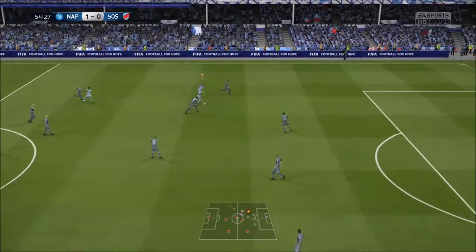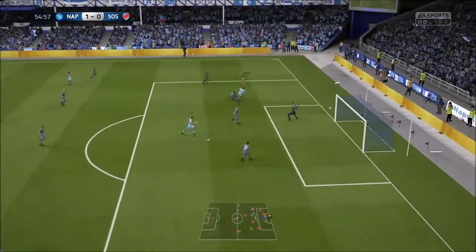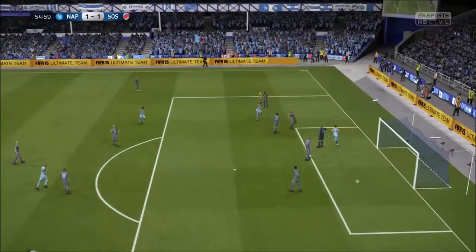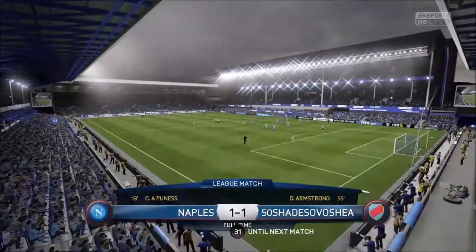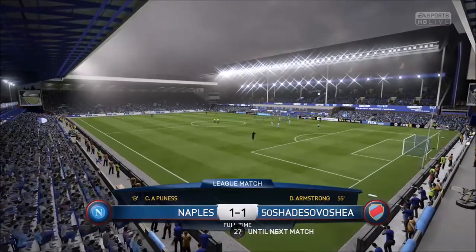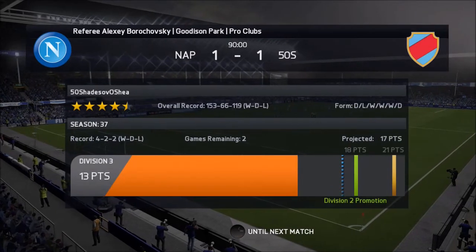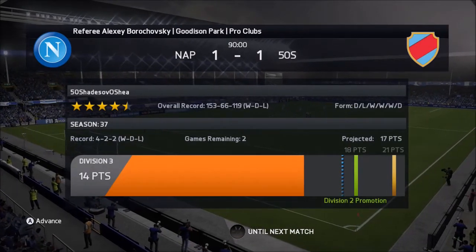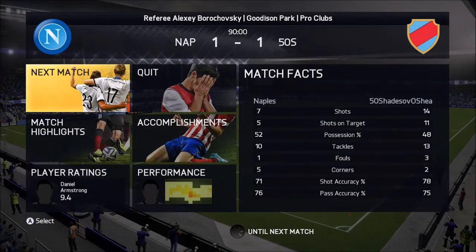Scotty picks it up, beats one man, slides it through to me and I cut inside and smash it into the back of the net to make it 1-1 and level the game. That's the way it ends — 1-1, we pick up a point. Which means promotion is still on offer. If we can win one of the games we've got left and draw the other two, we will get promotion.